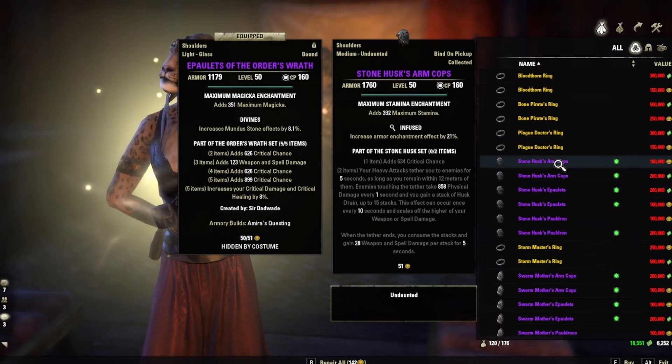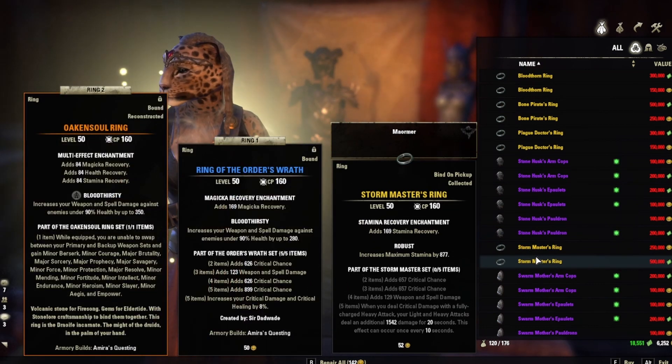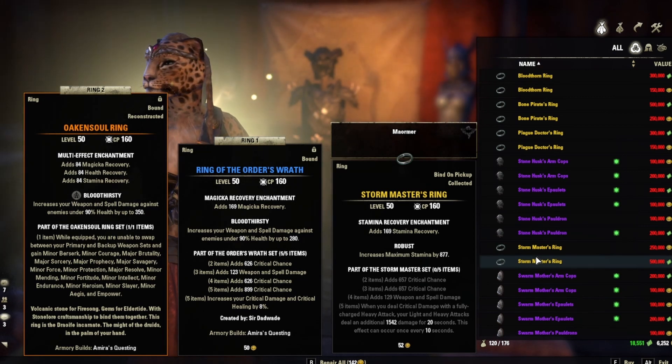We have Storm Master's Ring. When you deal critical damage with a fully charged heavy attack, your light and heavy attacks deal an additional 1542 damage for 20 seconds. This effect can occur once every 10 seconds. This seems pretty good because it's going to proc basically 100% of the time, but I've never used it — so if you have, please leave a comment on how it went.